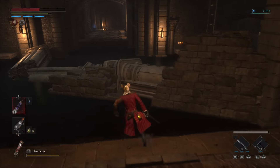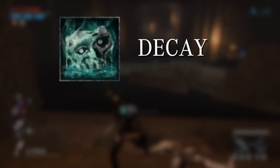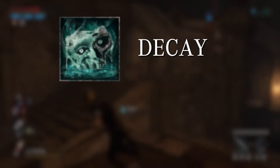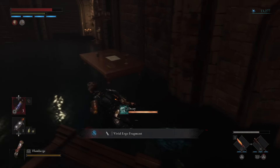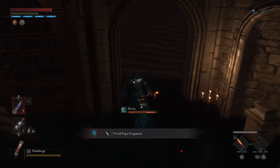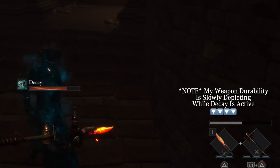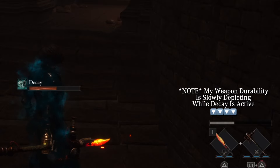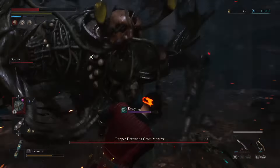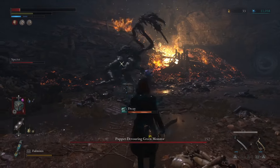Moving along, we find one of the more unique status ailments that Lies of P has to offer in the form of Decay. Decay is caused by a buildup of acid damage. When the effect is building up, it will decrease your weapon durability quicker than normal and you will take increased damage from enemies. When Decay is fully built up and active, your weapon durability will continually decrease until the effect ends. Enemies affected by Decay will take increased acid damage, and the damage numbers will turn a bluish-green color.